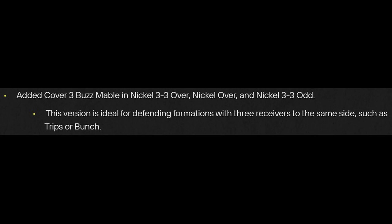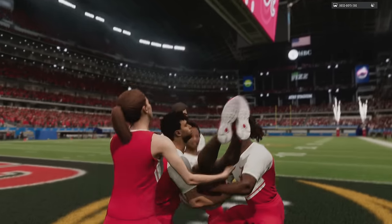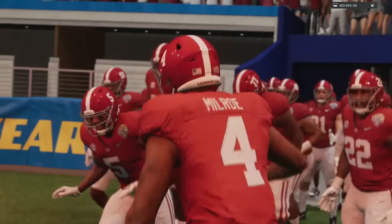If you guys aren't aware, about five days ago there was a title update on September 19th that was pretty substantial — they put in a lot of new plays, including some plays in my favorite formation, the 3-3 mint or the 3-3 odd. I'm going to show you guys just how good this play is, because typically when EA puts something new into the game, it's typically kind of broken.